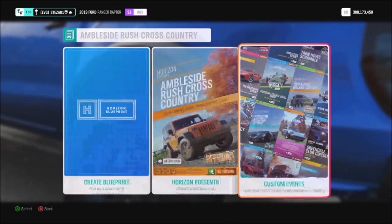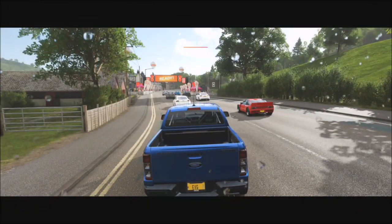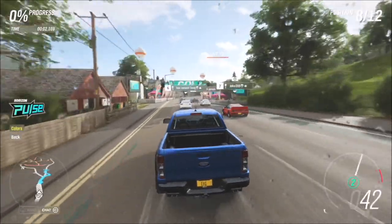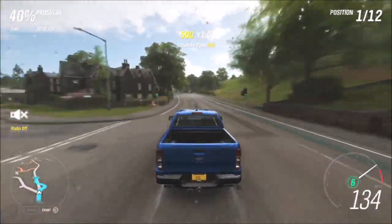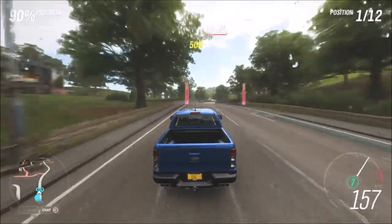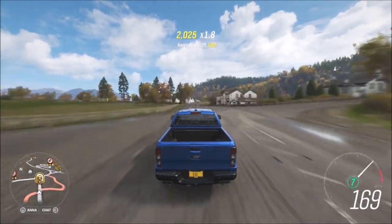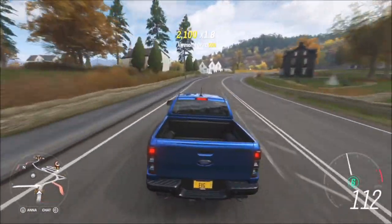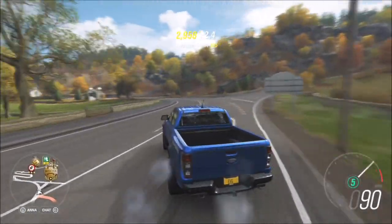To do this, I went over to the Ambleside Rush Cross Country Circuit, because I have a specifically easy quick-finish race made there. The share code is on your screen now. We've been using this location over the past three weeks of Forzathons. If you want to save time you can always do a drag race instead. It doesn't matter what difficulty your race is on, since it's a Forzathon event — you can have it on amateur or pro, it's entirely down to yourself.